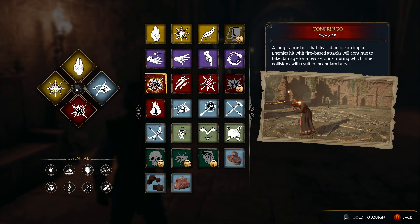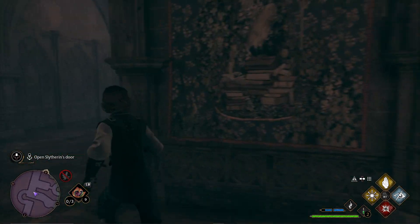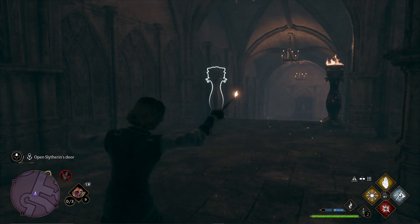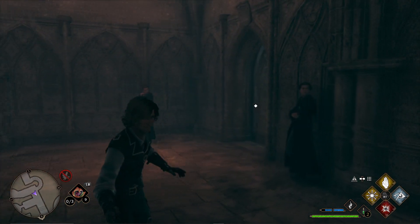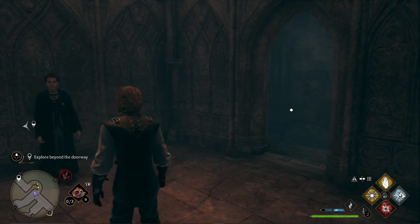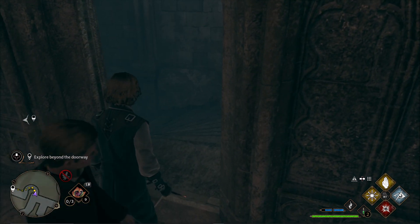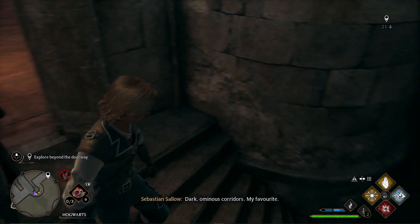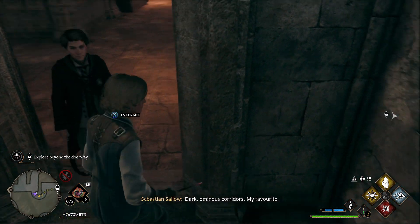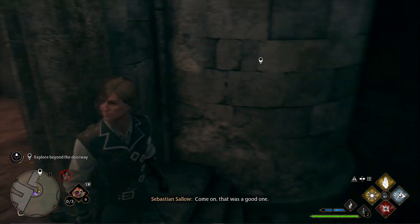These braziers have something to do with opening this, and it has something to do with three. There's three of us and three braziers — so I guess we just light them. Is this the right one? Yeah, that's it. Confirm. One, two, three. Give me a challenge — come on, that was too easy. Dark, ominous corridors — my favorite. What happens? No comment. Come on, that was a good one!